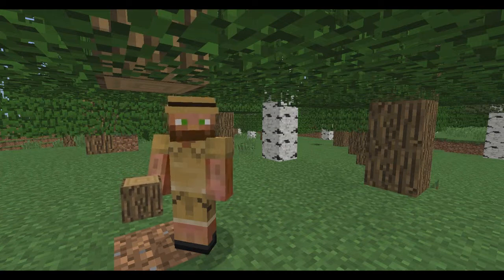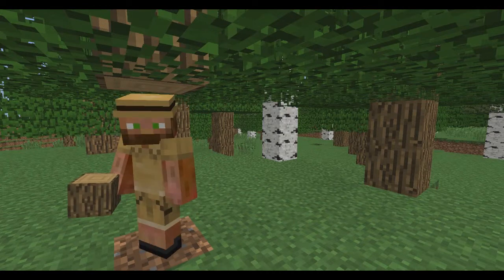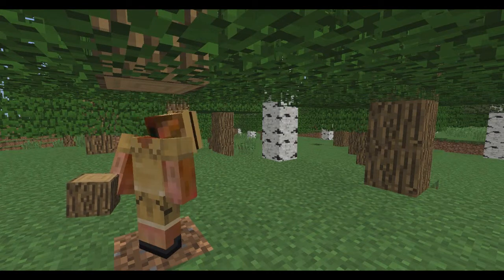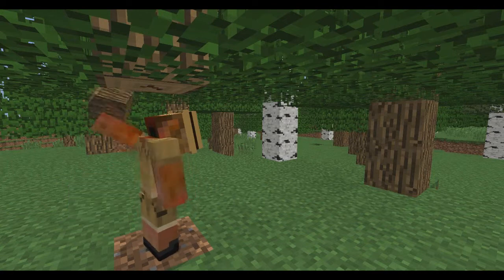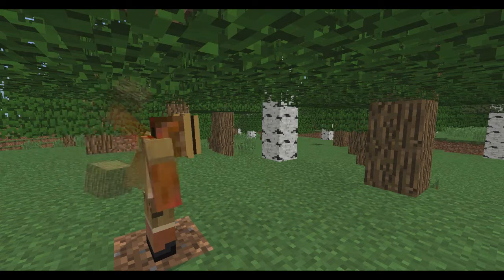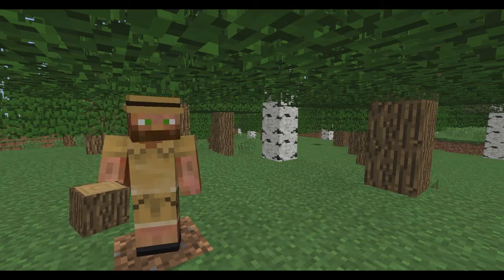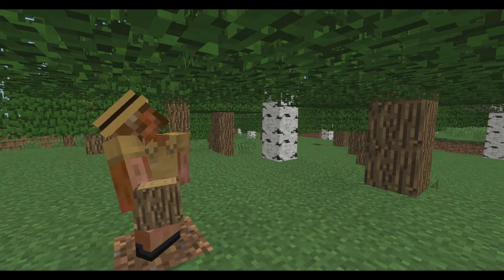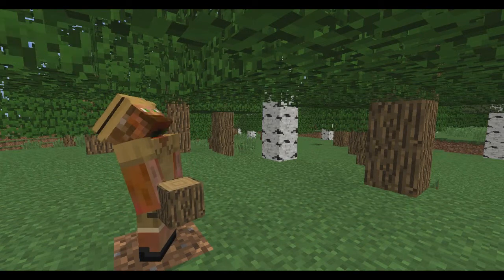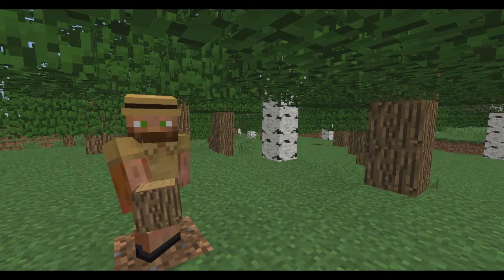Now we got these blocks right here, and then you want to go underneath it. I don't understand why gravity hadn't kicked in — this whole tree just come on down. We're just gonna punch away at this old tree again and again. All right, now this old tree right here is done and it's gonna start to tear — there we go. We're gonna punch a couple more trees and come on back with a little better wood.